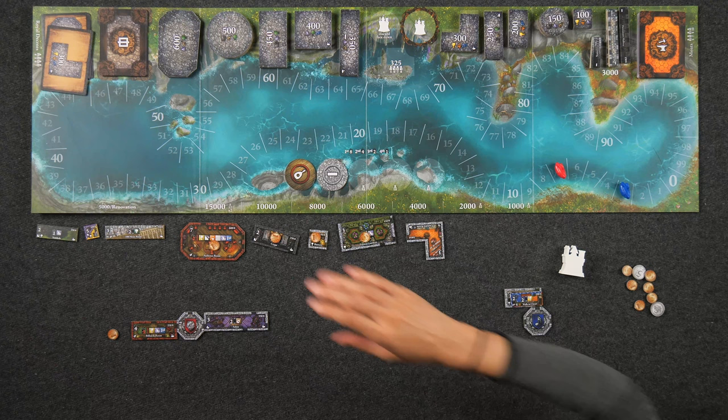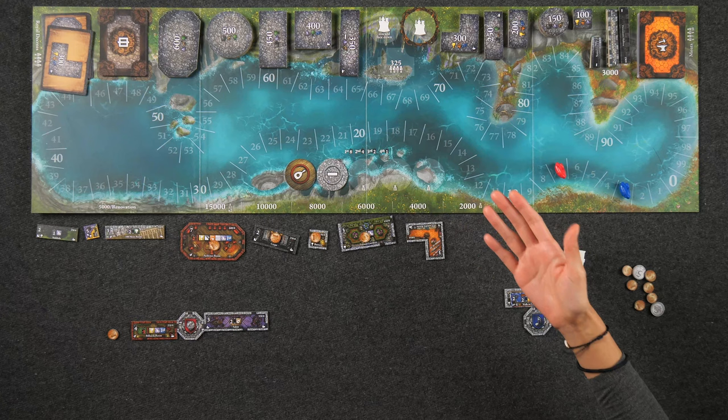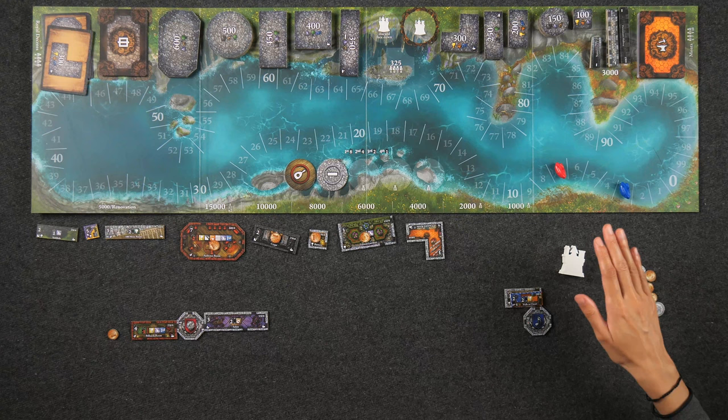When playing with the Renovations expansion, the game only ends as soon as the room deck has been completely depleted as well as at least two of the room stacks, which may include the stairs and hallways. When calculating final scores, unlike room tiles, renovations do not score points for depleted stack bonuses.